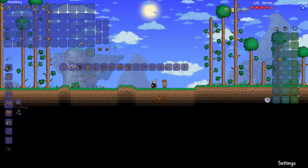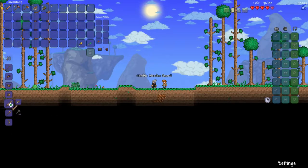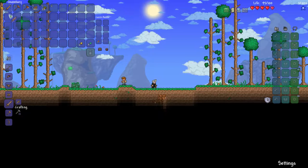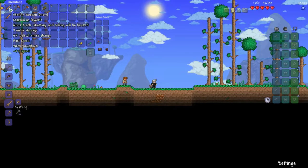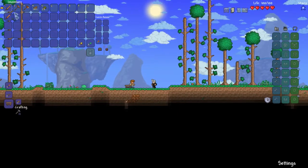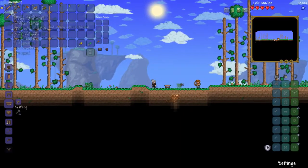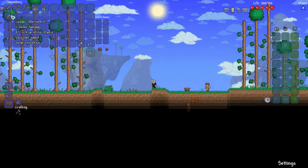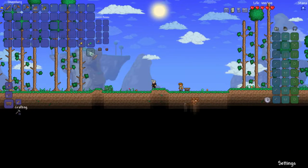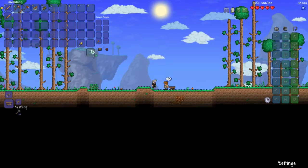First I'm going to make a wooden sword. You might get a different prefix to mine. I'm favoriting this by holding alt on my keyboard and then left clicking. If it gets that weird background, it means that you can't accidentally trash it. Because if I hold shift and click on an item, it will go in the bin there — and if you put something else on top of that, it will disappear forever.